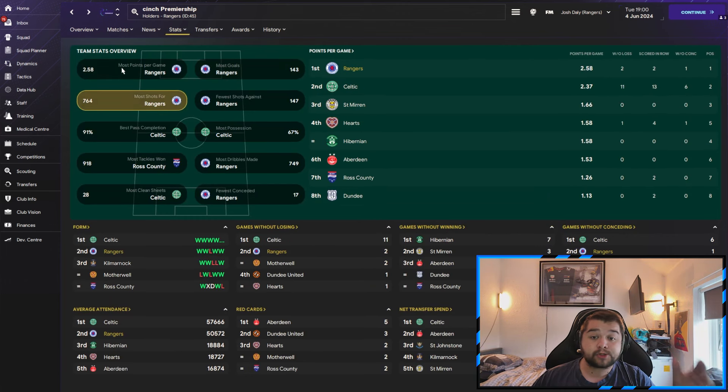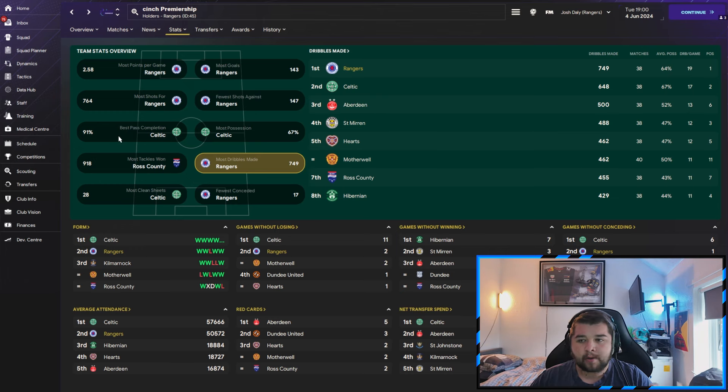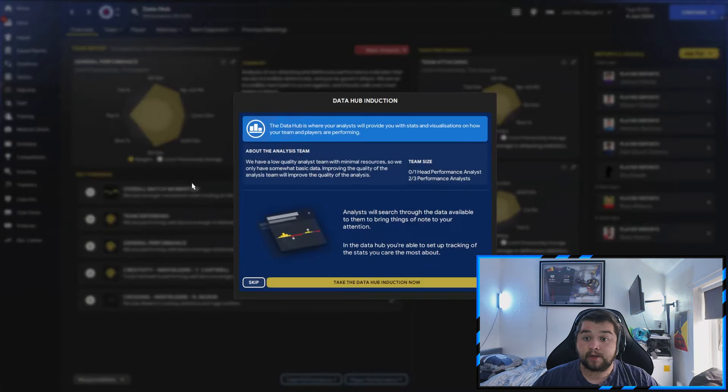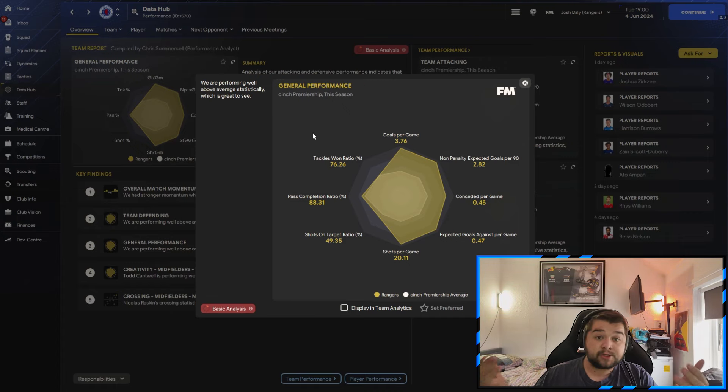Most goals, most shots, most points, fewest conceded, and the most dribbles — absolutely incredible stuff. We are missing out on pass completion a little bit; we're literally 3% behind, but when you're scoring close to double what Celtic are scoring, they can have that 3% pass completion. The data hub shows we managed to score just 0.2 more goals, so technically it scored more goals with less shots, which is always quite interesting. The same sort of pattern follows with the conceded per game, the pass completion, etc.